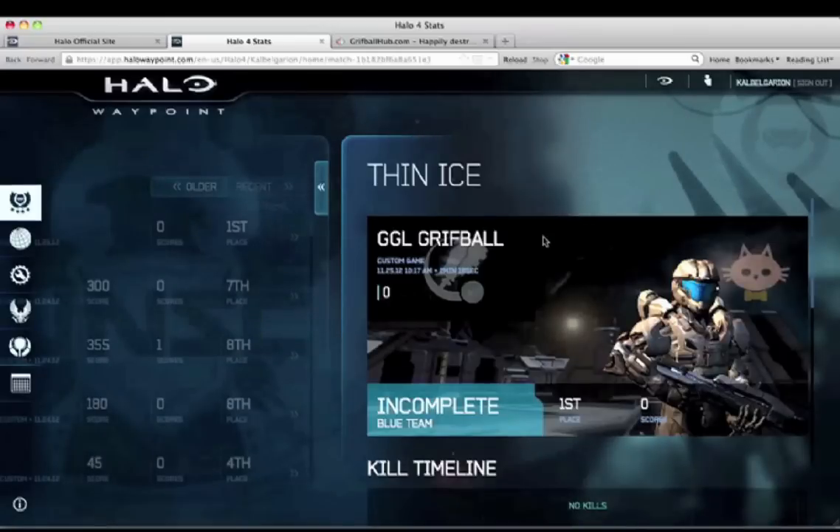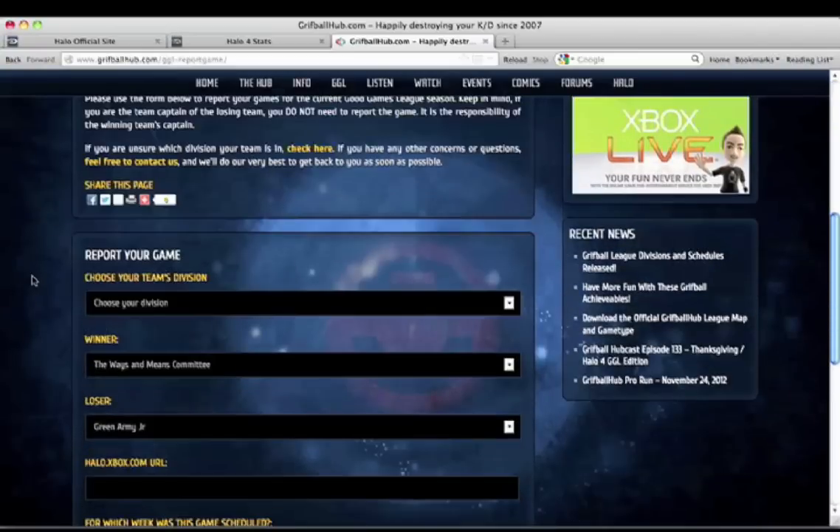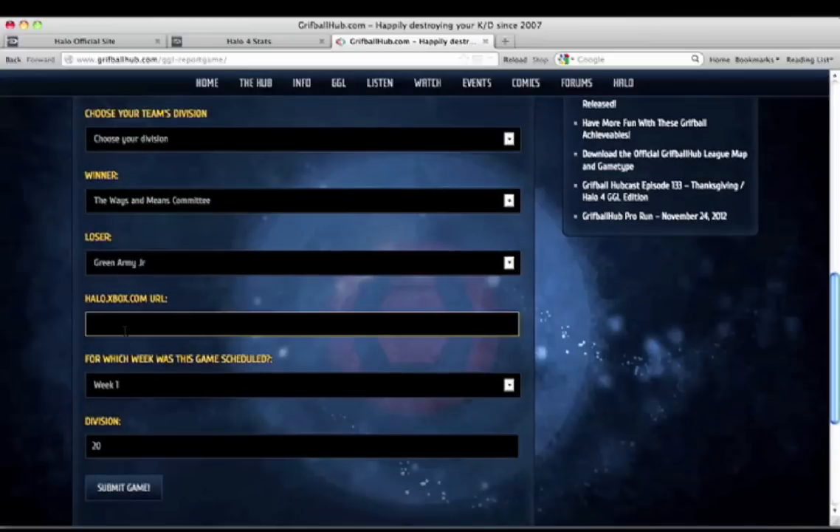Once the Griffball match is loaded, copy the URL that's in your browser. This is the URL you need to report the game. Take that URL and paste it into the appropriate box in the reporting form for the league or tournament. This will allow us to confirm your team's victory.